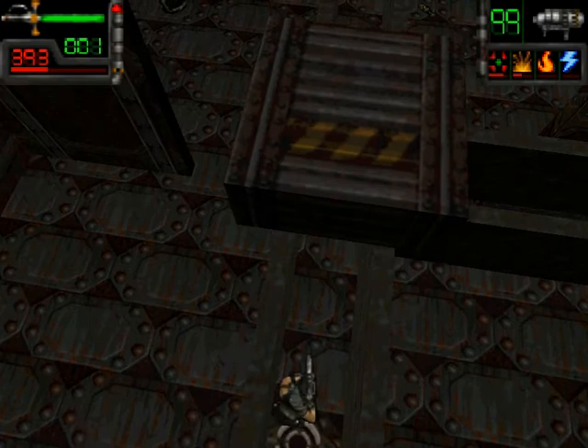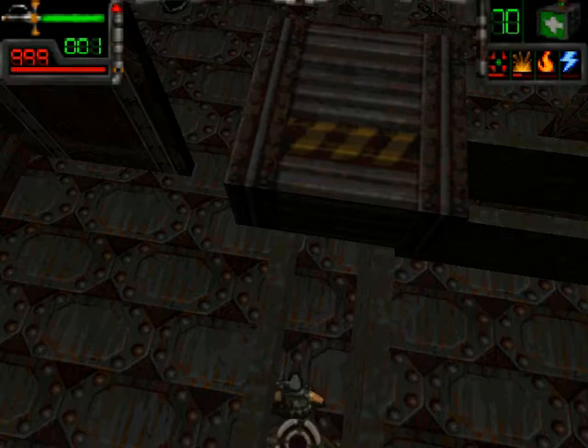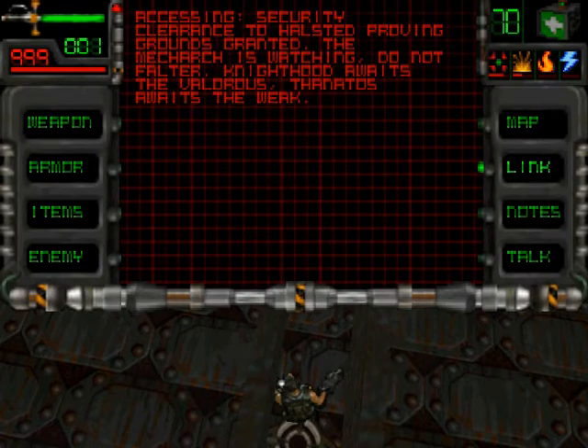Okay, that was very quick. What we did there — we downloaded a passcode. Let me just save it before I show you. The file we downloaded says: 'Accessing security clearance to Halstead Proving Grounds — granted. The Mech Arch is watching. Do not falter. Knighthood awaits the valorous. Thanatos awaits the weak.'